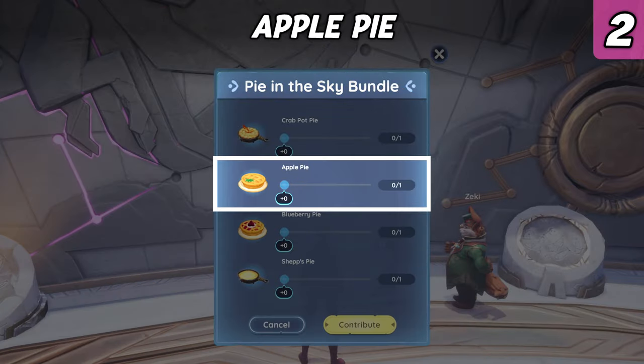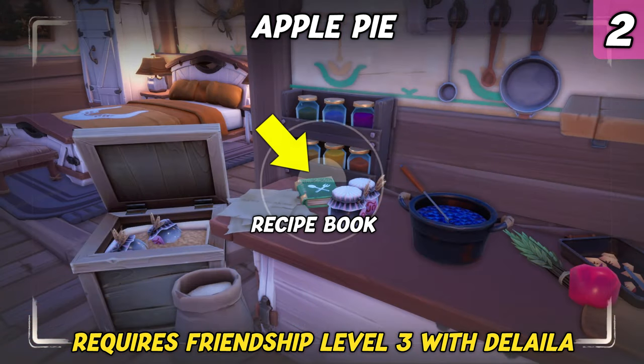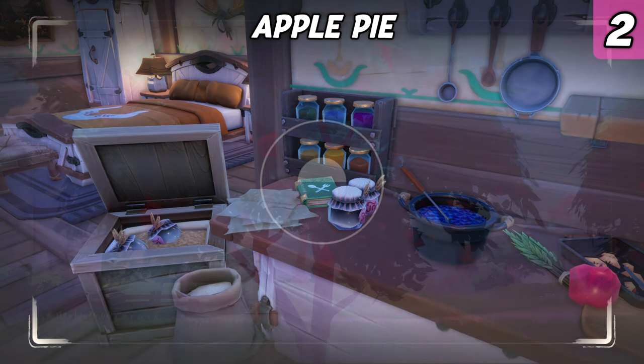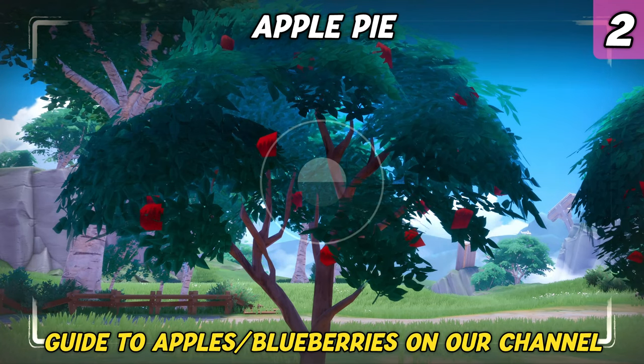The next dish that needs to be contributed is an Apple Pie. This might be one of the more challenging recipes to acquire as you need to reach friendship level 3 with Delilah. Once you gain access to her room, you can learn the recipe by interacting with a book on the countertop opposite the door. Amongst other ingredients, you will need apples to bake this pie.